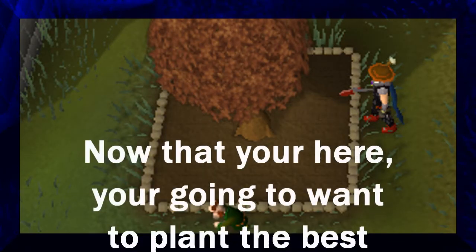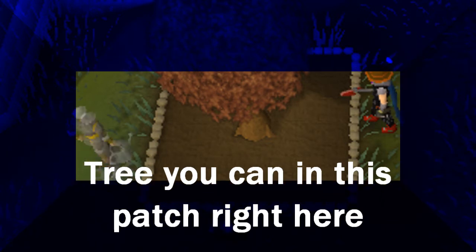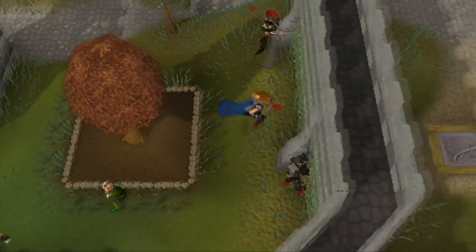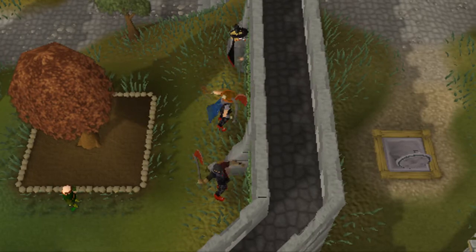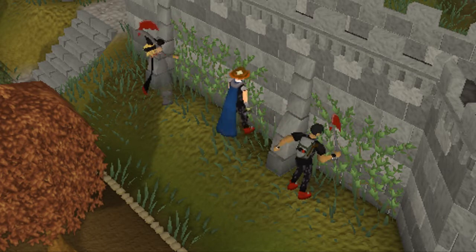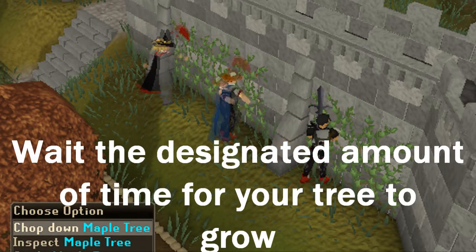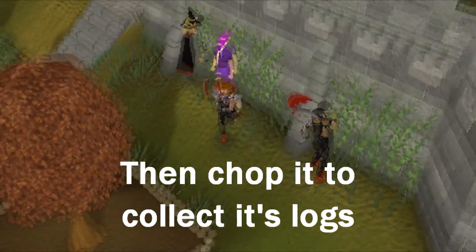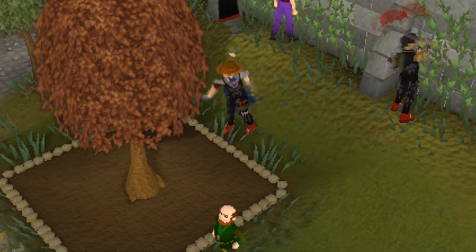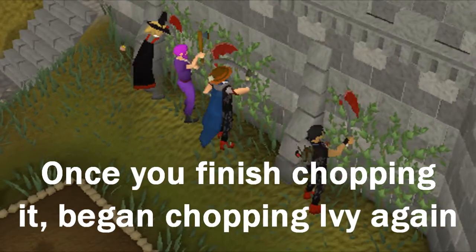Now that you're here, you're going to want to plant the best tree you can in this patch right here. Then begin cutting ivy. Wait the designated time for your tree to grow, then chop it to collect its logs. Once you finish chopping it, begin chopping ivy again.